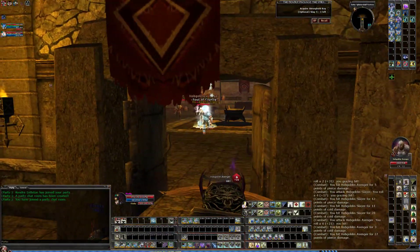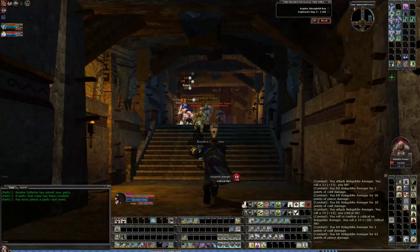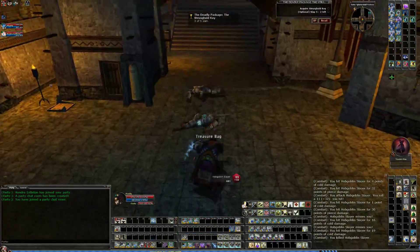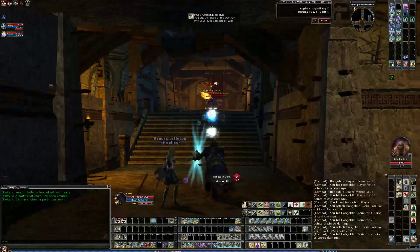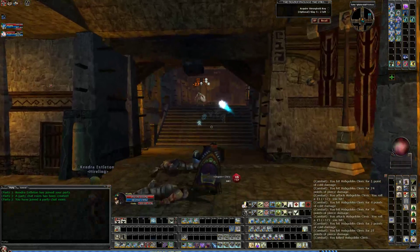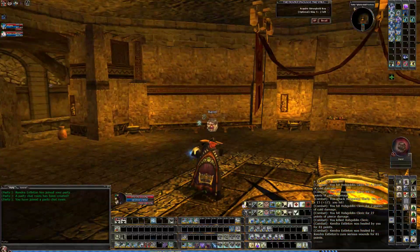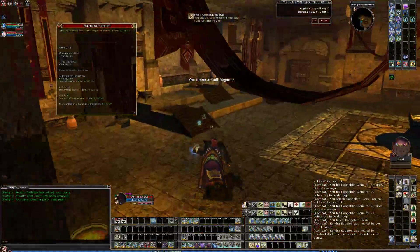Soul of Cruelty — don't get hit by him. I'm going to back up a little bit. So I've got two left to slay. Vandal — nice. 68 breakables.